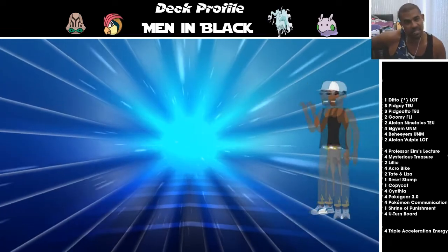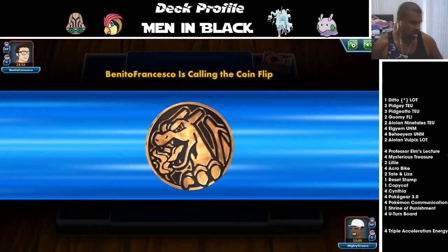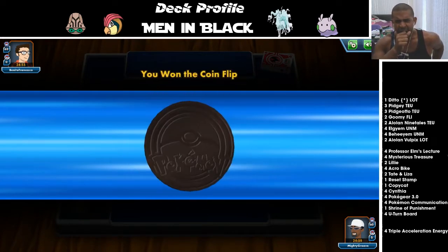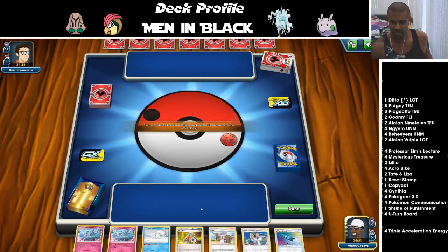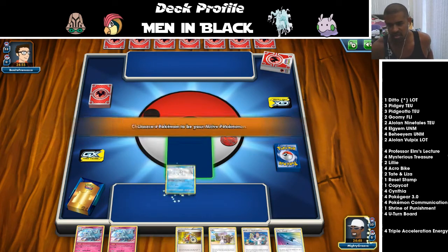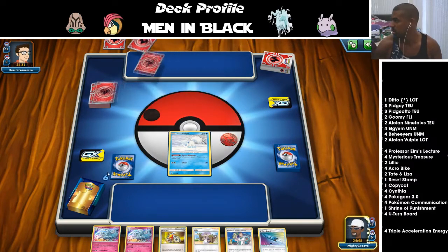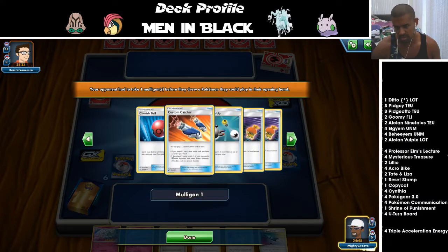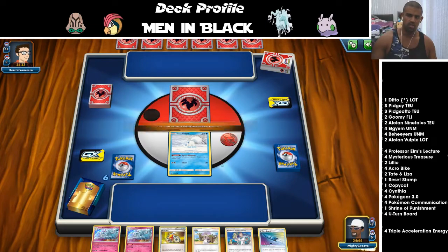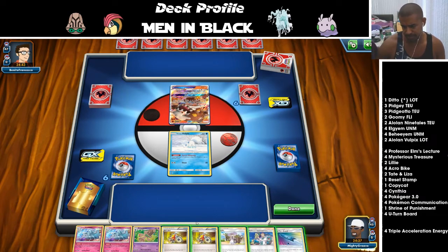I miss Energy a lot — wish it was still in format, that'd be great for this deck. Electric, Fire, Dark colors — looks like Reshizard. Hooper would be really good against this now that I think about it. The general consensus is that Malamar and Giratina are rough for this deck, so I'm just hoping to avoid those. This looks like some sort of Reshizard deck — so many items, we can get the clamps in.